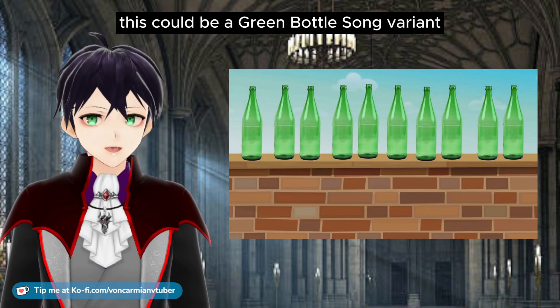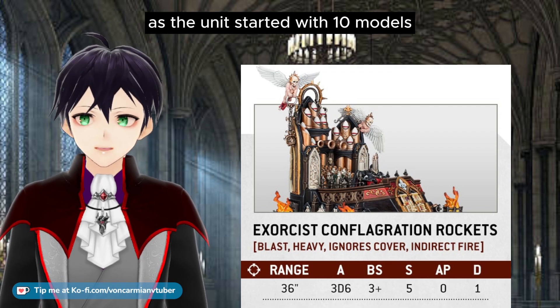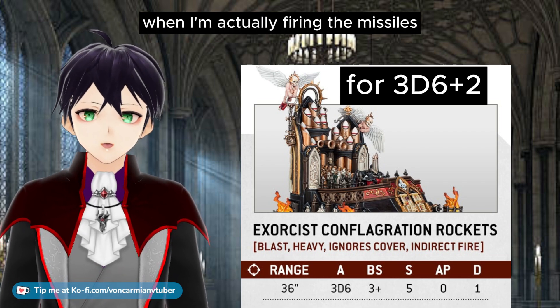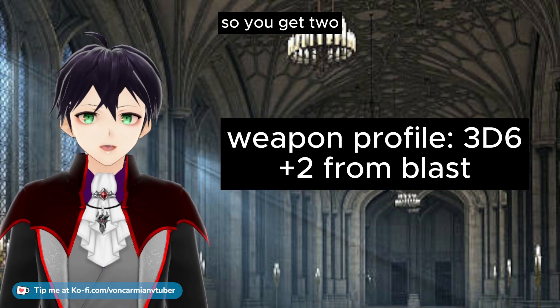Now the missiles fire, and with blast you get one extra shot for every five models. Since the unit started with 10 models when my unit — the Exorcist — declared them as a target, I get two extra shots, even though right now when I'm actually rolling the dice there are only nine enemies, which would only give you one extra shot. So you get two.